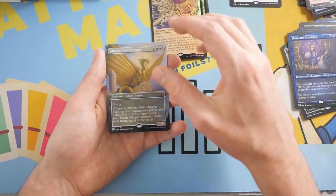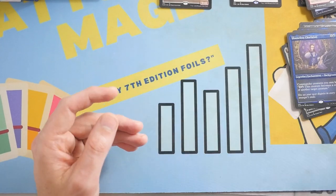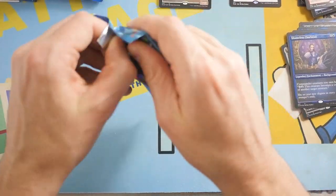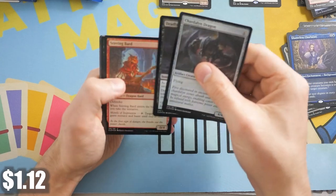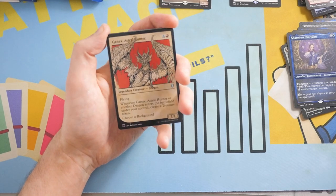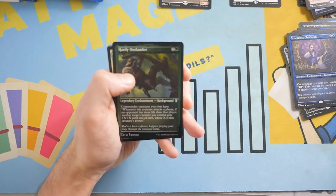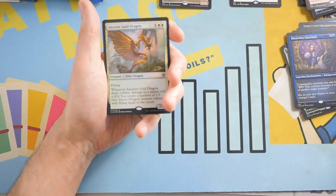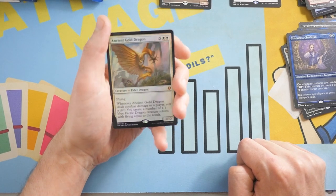We've got four Ancient Dragons in this box now, and they're all different. Share this video with friends, guys — these collector boxes are just absolutely insane. We still have four packs. Can we complete it? Can we actually get all five Ancient Dragons? Now I'm actually getting really excited with the possibilities here. And we've got a Deadly Dispute — why not? Some people are actually considering throwing this as a commander, but not me. Decent card though. And then a Far Traveler, Hardy Outlander — Ancient Gold Dragon again! We did get another dragon, but it is a repeat, the regular non-borderless one. This is just absolutely insane.